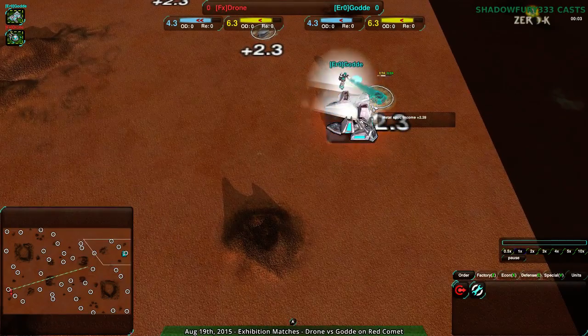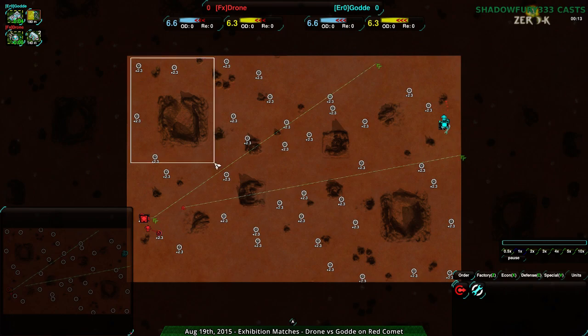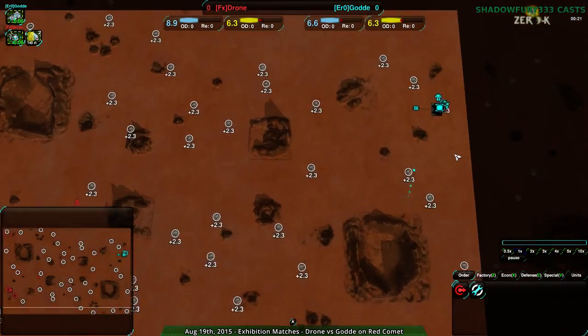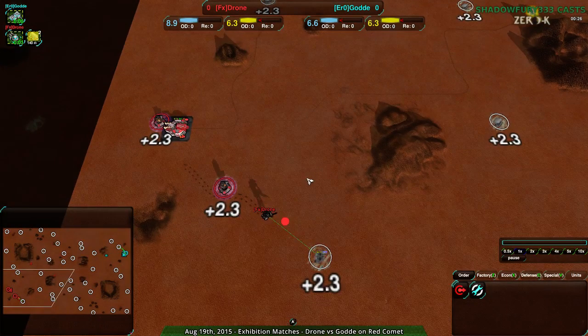On Red Comet, this map should be very familiar to anyone who watches this regularly. Basically Gouda is going to try to take over one section and Drone is going to try to take over another section, with expansions going simultaneously north and east or south and west. That's generally how it goes.